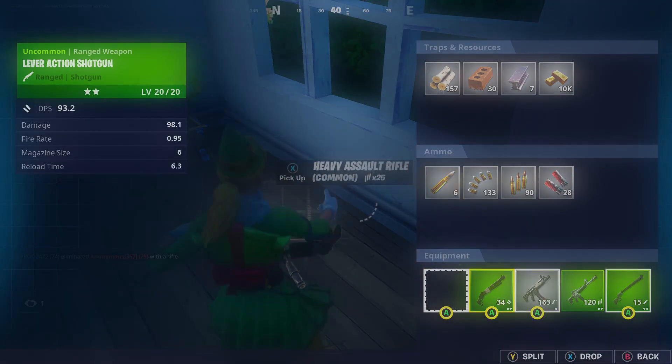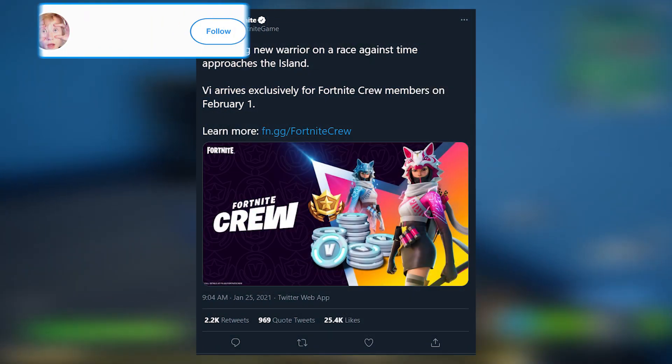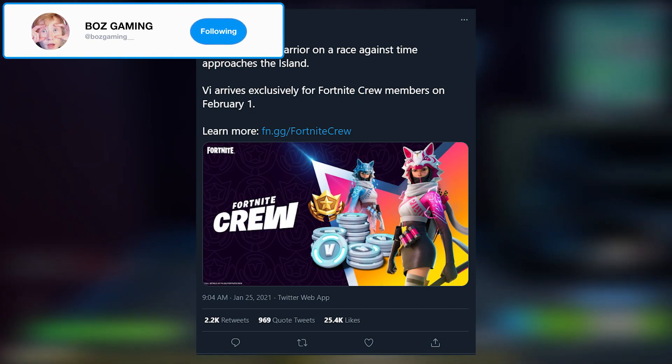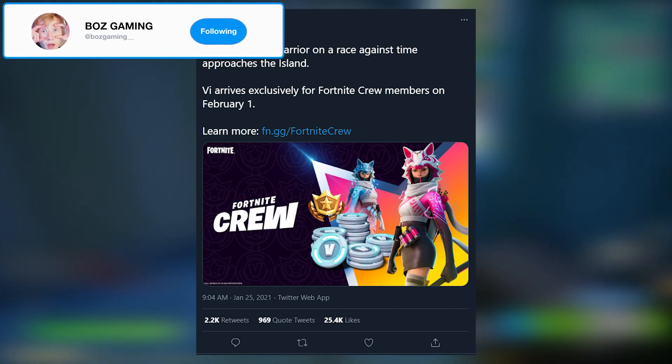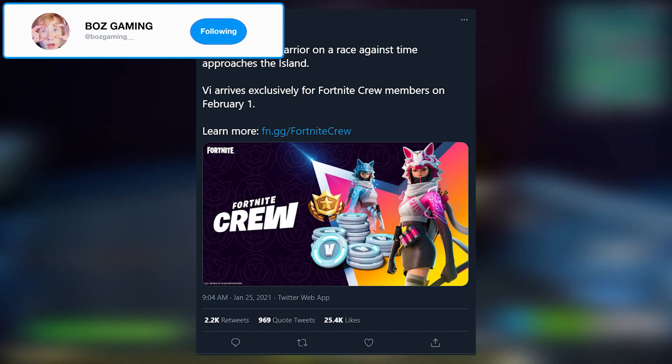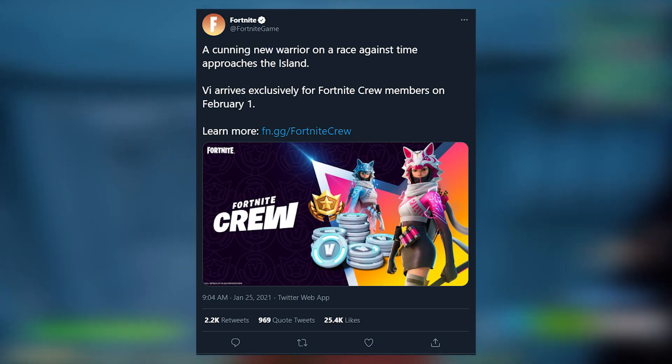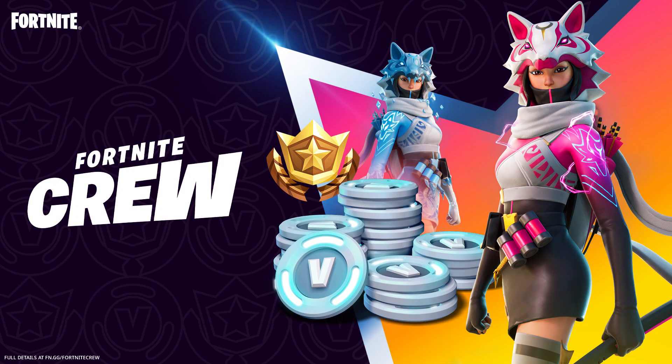So yeah, earlier today Fortnite tweeted out: 'A cunning new warrior on a race against time approaches the island. VI arrives exclusively for Fortnite crew members on February 1st.' I'll go ahead and put an image of this skin up on screen right now. It's got two selectable styles — one where she kind of looks like Drift, and one where she kind of looks like a Frozen version of Drift, but of course a female style.